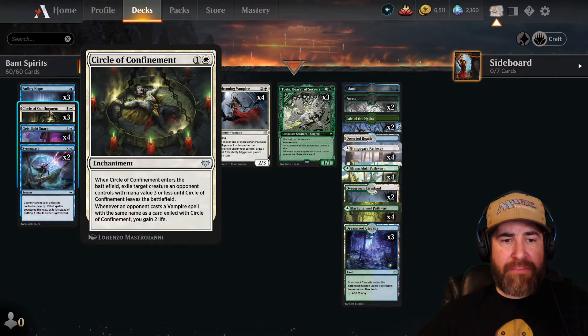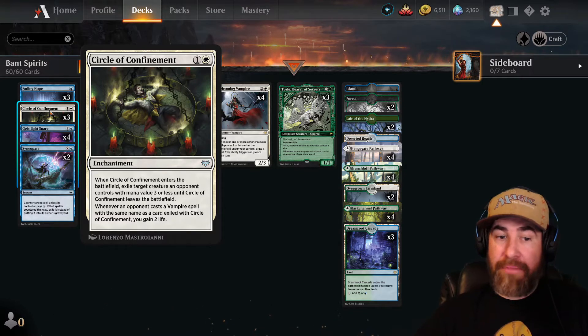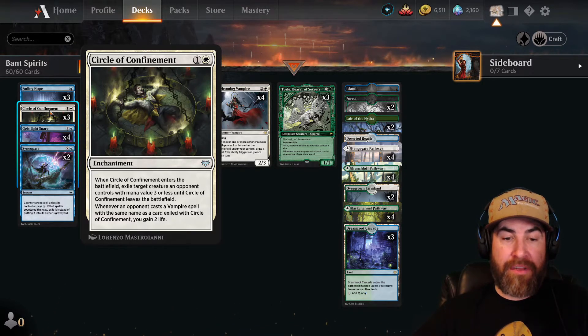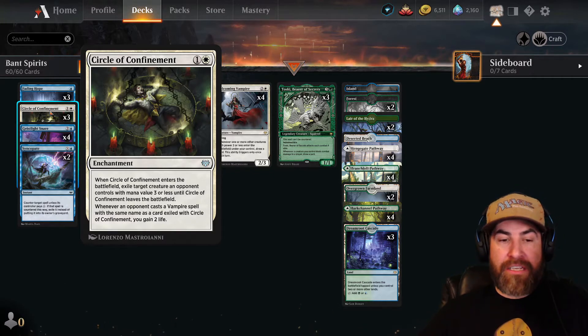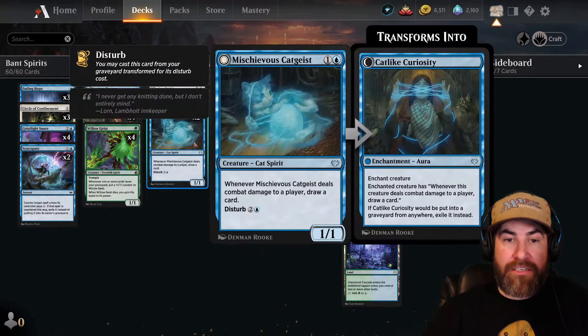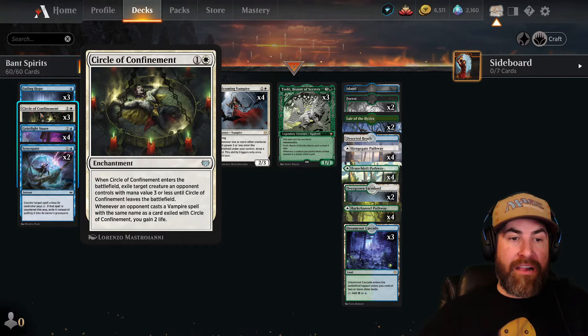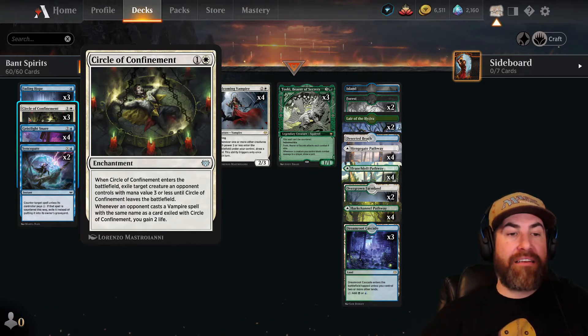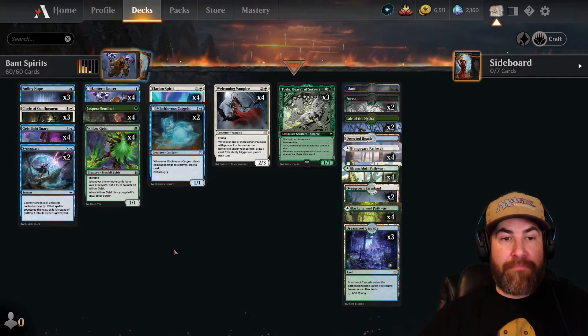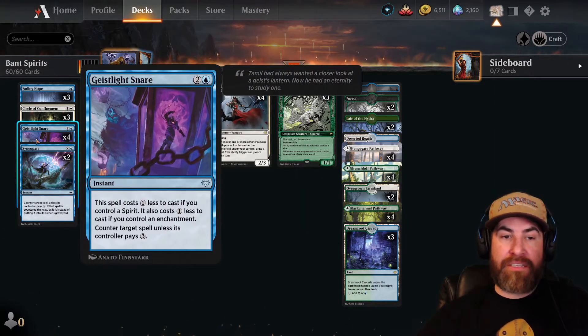We have two copies of Circle of Confinement — one white, one colorless. When Circle of Confinement enters the battlefield, exile target creature an opponent controls with mana value three or less until Circle of Confinement leaves the battlefield. Whenever an opponent casts a vampire spell with the same name as the card exiled, you gain two life. That second part doesn't happen a lot, but there are a lot of vampires running around.